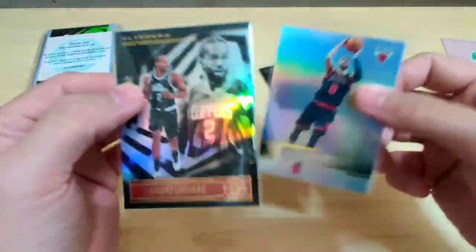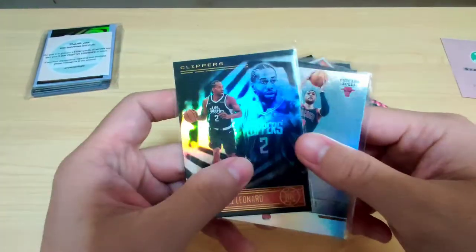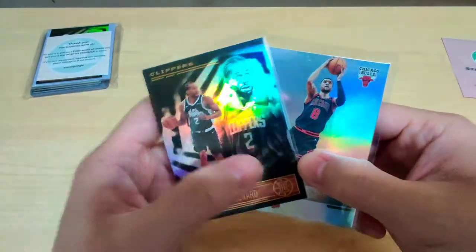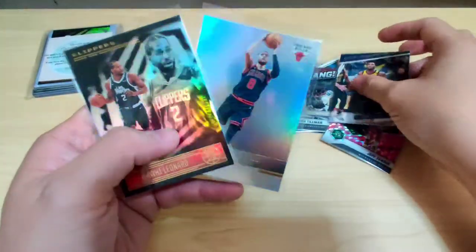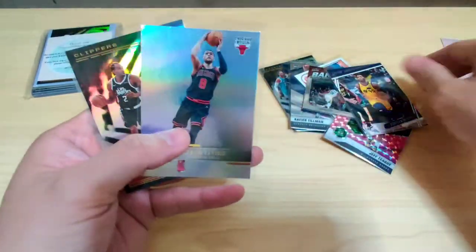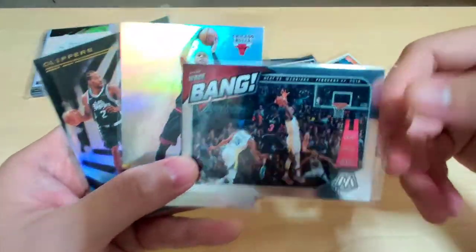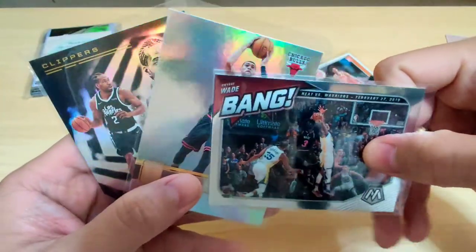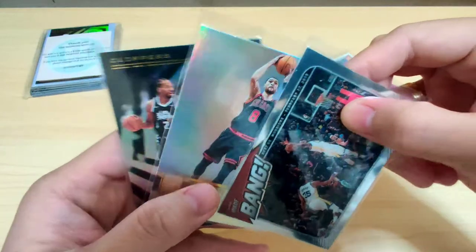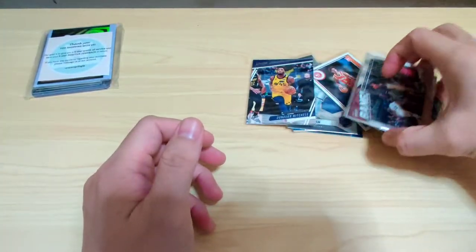So for 60 pesos, this starter pack from Crown Pringle — sobrang sulit, very worth it. Look at all my hits: Kawhi Leonard, Levine — those are hits for me since they're my PC — and Dwayne Wade. Bang. Nice. Starter pack is worth it. Thank you very much, Crown Pringle.